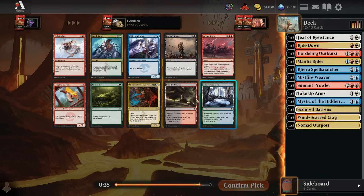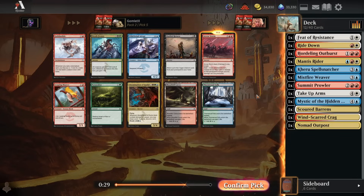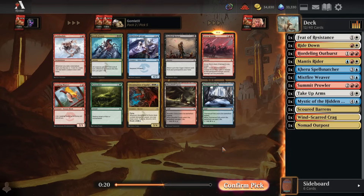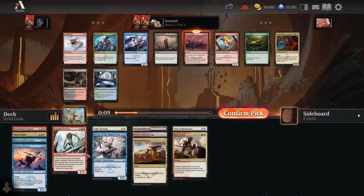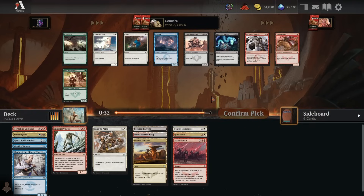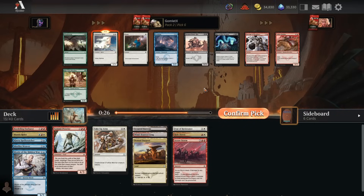Pack 2, pick 5: no good lands for us, but there's an Arrow Storm which is solid removal that's also a finisher. I like Arrow Storm. Bloodfell Caves would be an okay land for speculating on splashing a Mardu rare, but I'm going to take Arrow Storm here. Leaping Master is actually getting pretty high on our pick order because we're very low on cheap creatures - we've got a bunch of creatures at three and four mana but nothing at two mana. Taking Alabaster Kirin here over Valley Dasher.